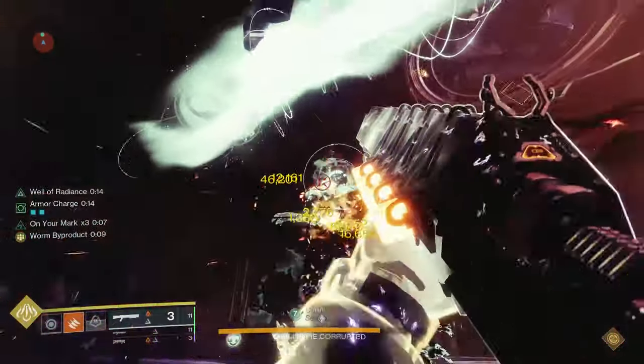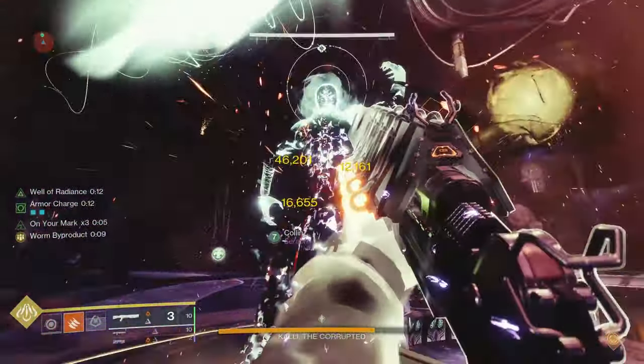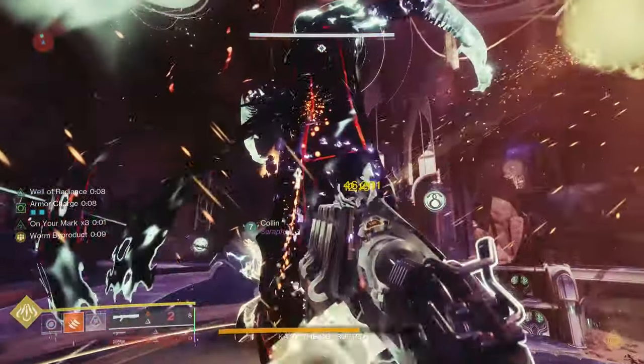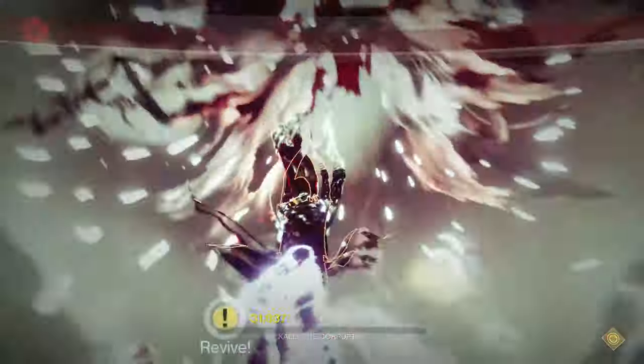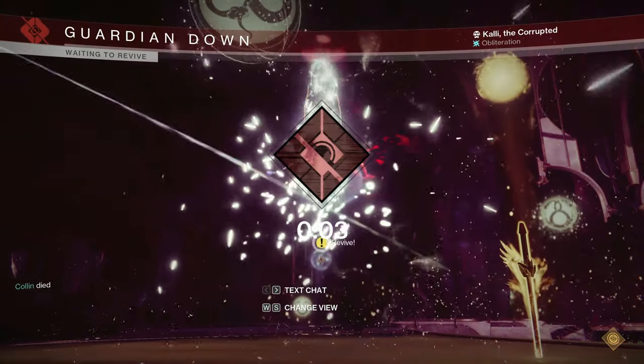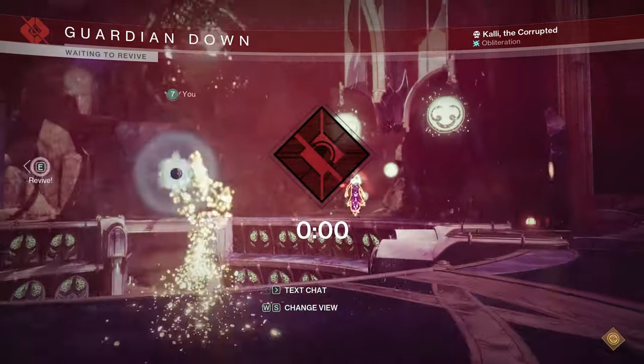Also note that this is only the damage from weapons and the grenade, so you can add in a Blade Barrage as well. Technically it's possible to start with Star Eater Scales, using super and then switching to Dragon's Shadow for the weapons. We also compared this damage to the Sapphire Protocol warlock, which in this DPS phase is around 1.2 million with Wither Horde.